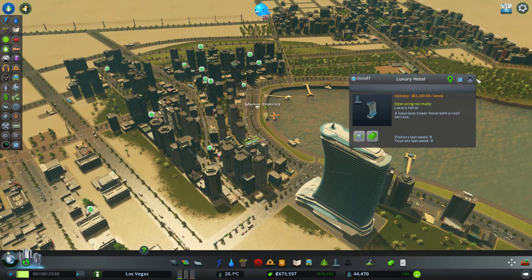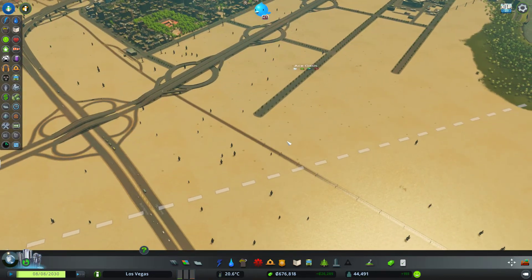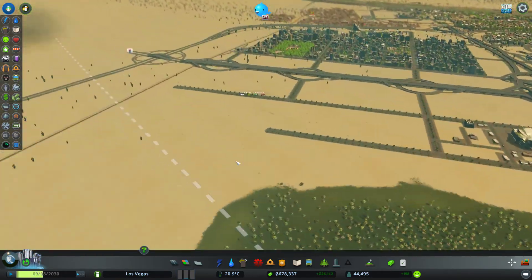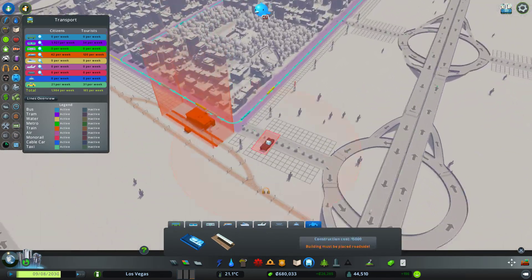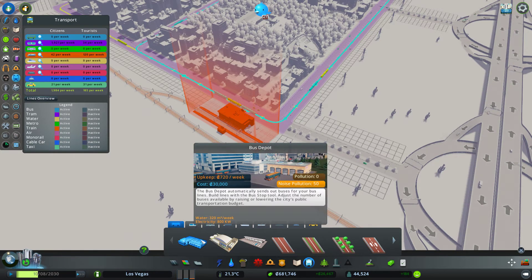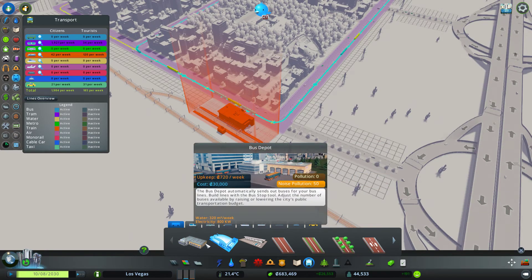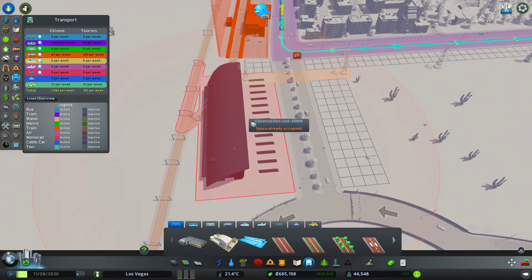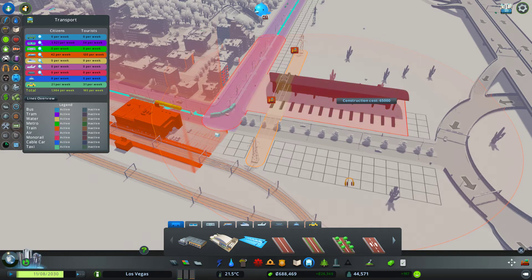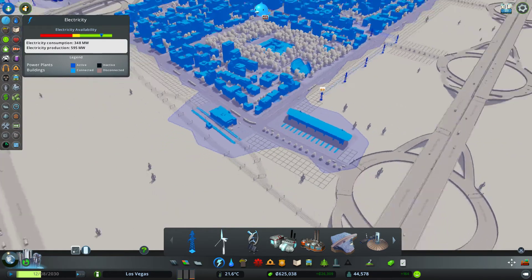I was thinking about maybe doing a train station here but I'm not sure. Maybe not, but we could have a shuttle — a shuttle type of bus. Biofuel, interesting. We could have a bus station here which would serve the train station.